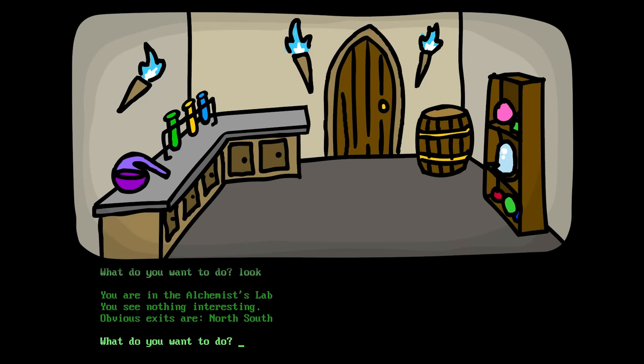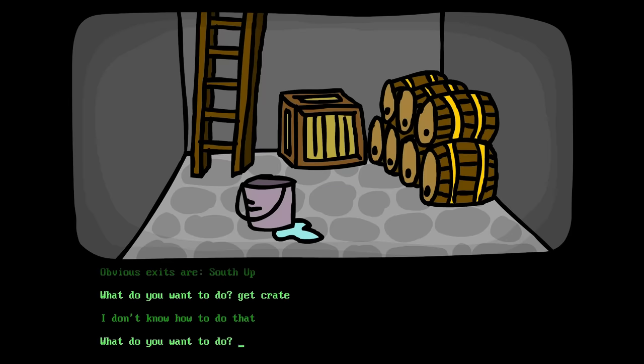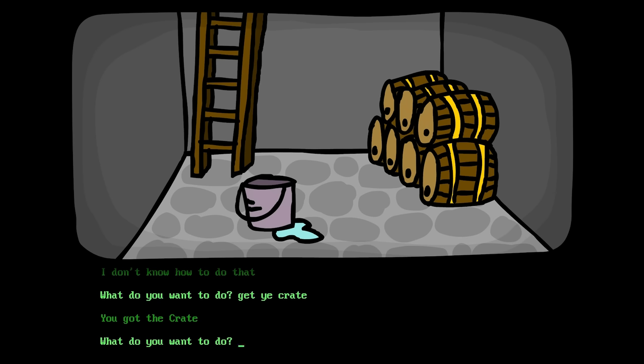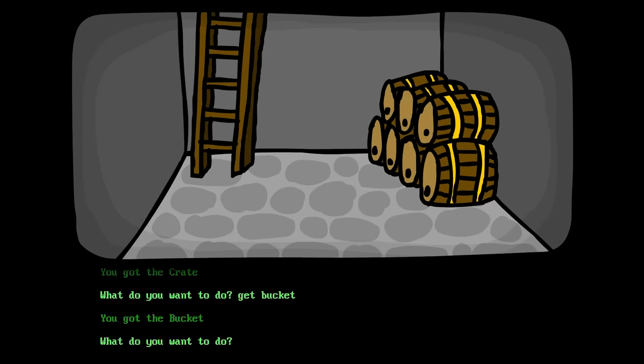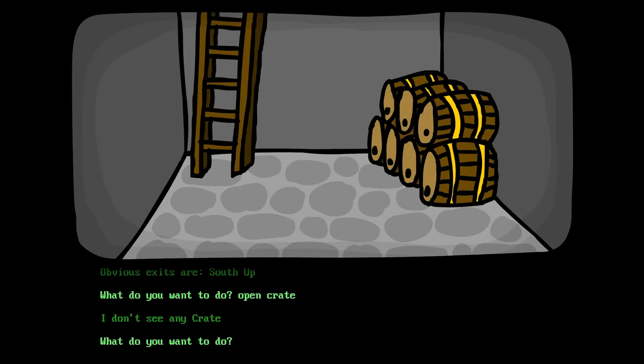Alright, what do we do? Let's go north some more! In the storeroom we see crate and bucket! Let's get both of those things! We got the bucket on the first try! Ooh, we can go up from here! Wait, I wanna try and open the crate! The crate in my pants, you texto adventro!